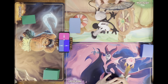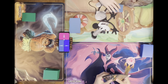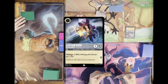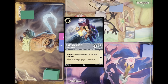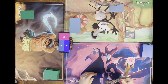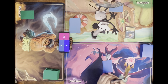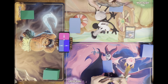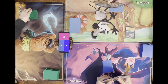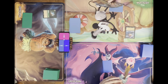I'm going to ink Be Our Guest, then play Captain Hook, and that's my turn. I'll ink Hans — that's my turn. I'm going to ink John Silver and exert two to play Eugene Fitzherbert.